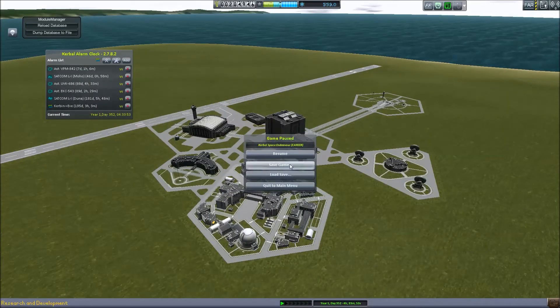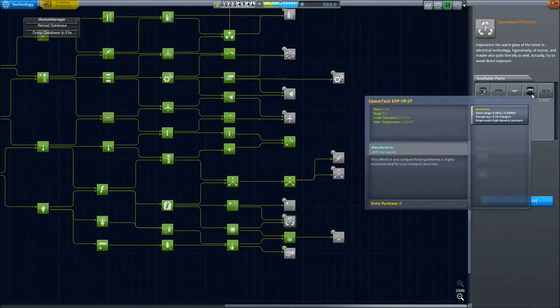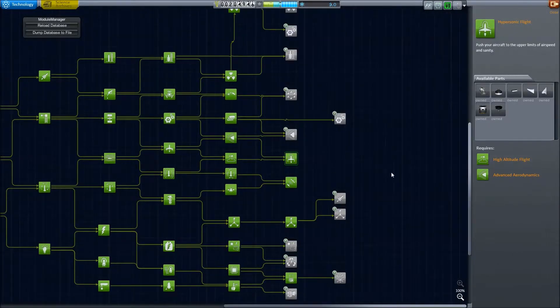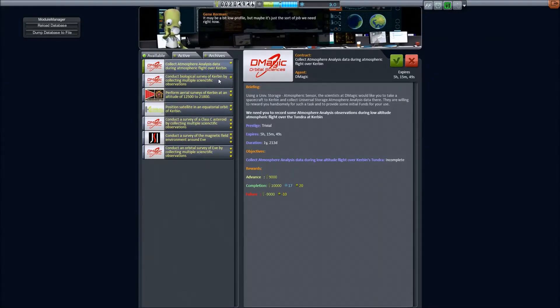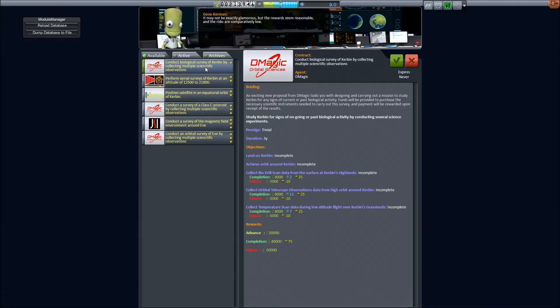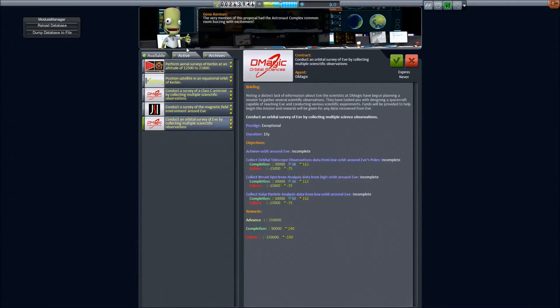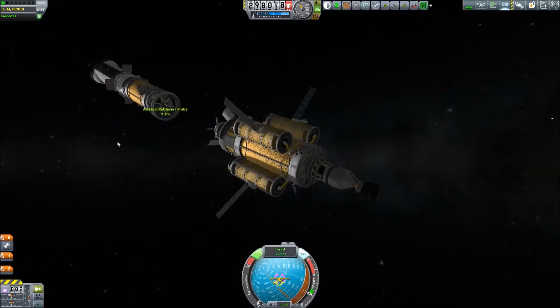Bill makes it back safe and sound. With that additional science we collected, we have the ability to unlock a new tech tree node. After some consideration, I'm going for the Rapier engines, because they will allow us to build SSTO vehicles. We also found some new contracts: an atmospheric flight over tundra scan, a bio drill from the highlands, a telescope from high over Kerbin, and a temperature scan in low flight over Kerbin's grasslands — quite demanding. They come from the DT Orbital Magics mod.